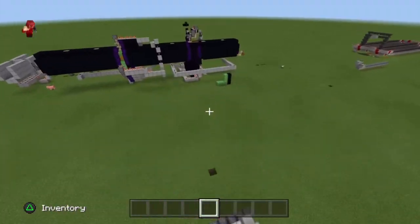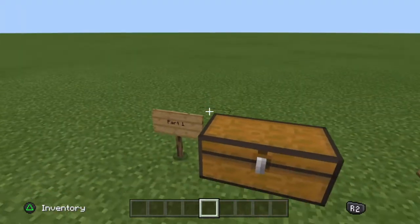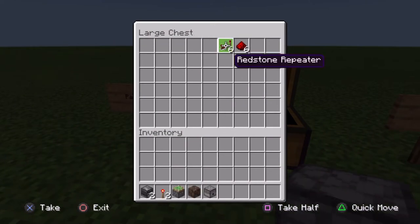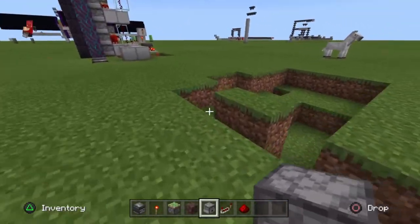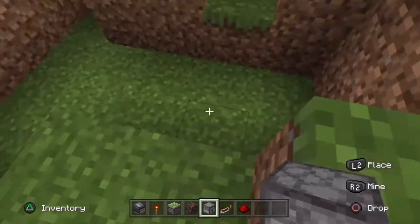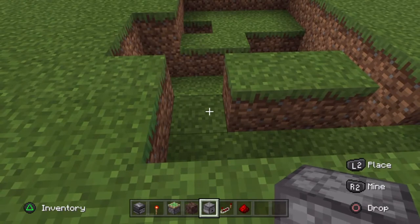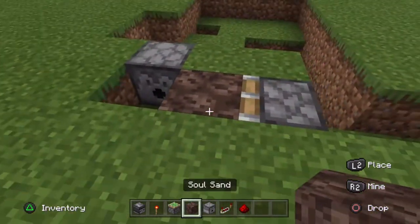The only difference is it requires more repeaters and things. For the first step you're going to need 2 observers, 2 torches, a sticky piston, soul sand, a dispenser, 6 redstone repeaters and 6 redstone. You'll want to dig out a hole like this. So the first thing you're going to do is put a dispenser here, piston here and your soul sand there.